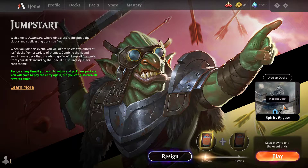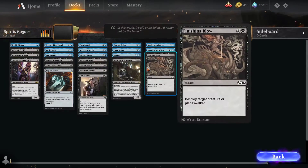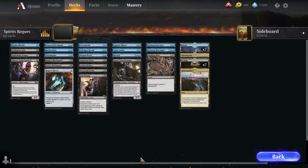My first pick was Spirits, and then the second was like Tree Hugging, or Doctor, or Rogues. I felt like Tree Hugging and Doctor would be a lot more slow strategies, whereas Spirits and Rogues both sound like strategies that will probably have a lot of early game creatures. I could try to play a really quick, aggressive deck with a lot of evasive threats. And when I looked at the deck, that's exactly what I got.